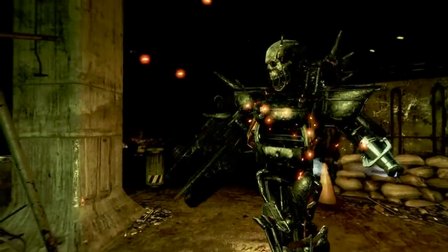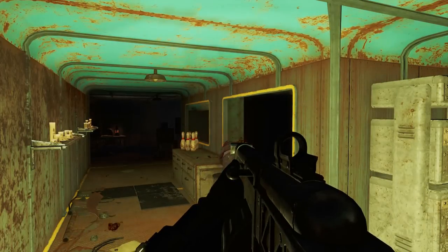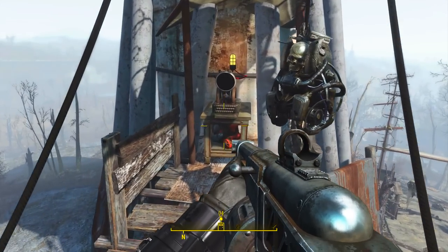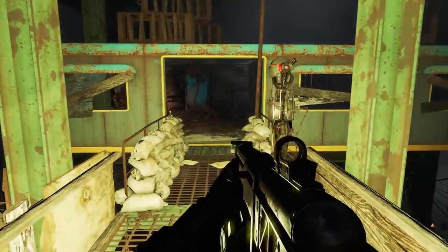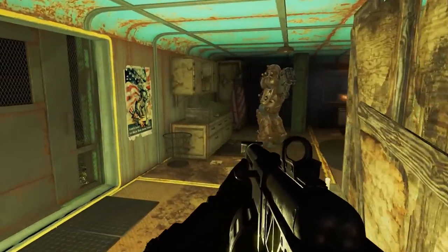Come prepared for a huge fight as the inside and outside of Fort Hagen Satellite Array are heavily populated with rust devils and robots. Once here we need to come up onto this platform and use this terminal to activate the security door below. This will give us access to the hatch within, which we need to enter. Make your way through the entire Fort Hagen Satellite Array — the very last encounter is the encounter of interest.